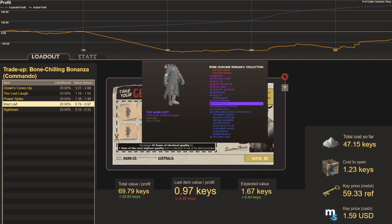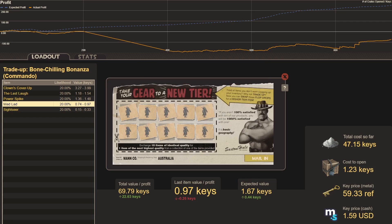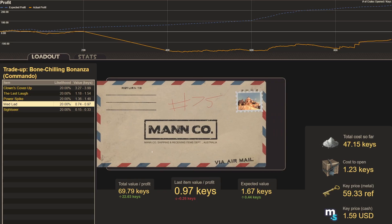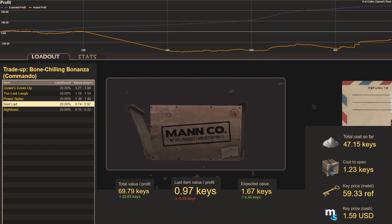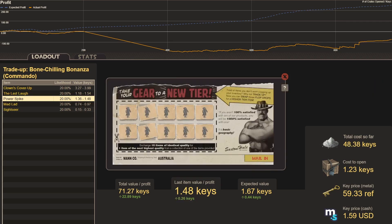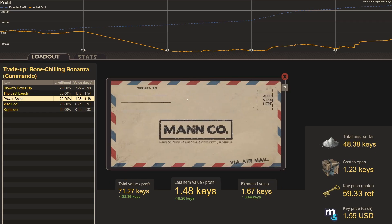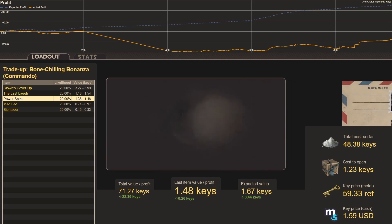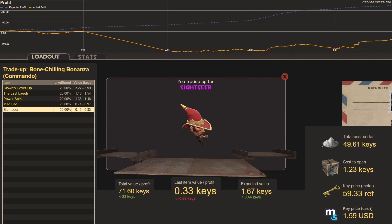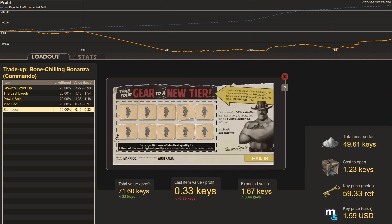Trade-up seventy-five, all Main Cast — cost creeping up to 1.23 keys: Power Spike, a little bit of profit. Trade-up seventy-six: Sightseer, the least valuable — we lose almost a full key. More Main Casts to get out of here.